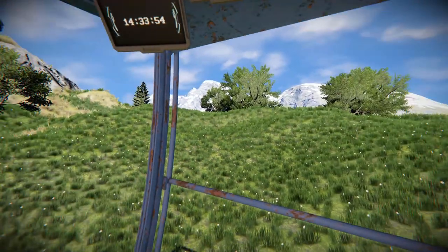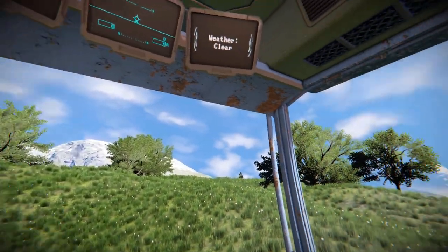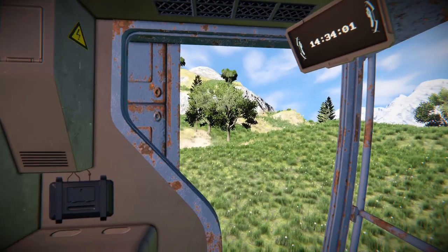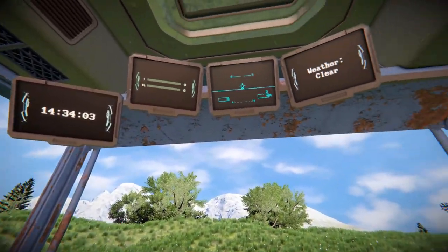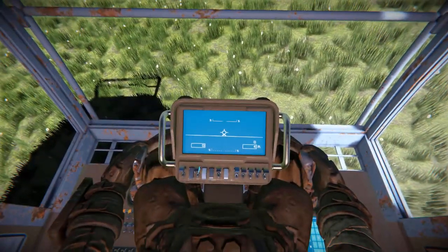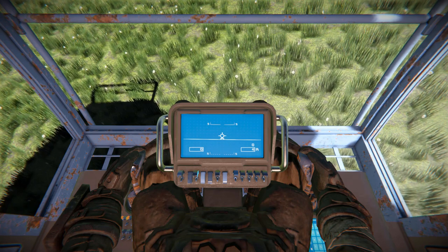Coming into first person view, we get a very clear view all the way around — no blocks interfering with what we can see, apart from a little block on one corner, but that doesn't really matter. At the top we've got our time of day, hydrogen power usage, artificial horizon, and weather. Looking all the way down, we've got another artificial horizon with our speed.